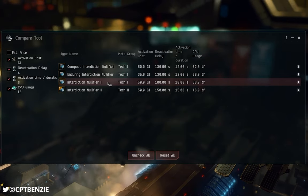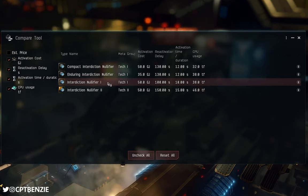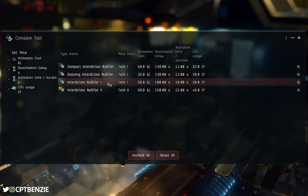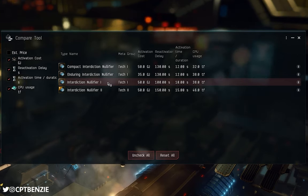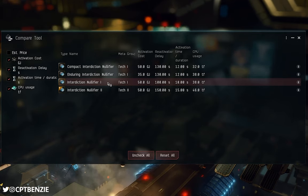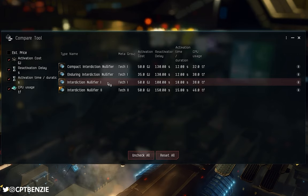The reason the Interdiction Nullifier I is the best option for ships like my Prowler is that while 10 seconds of duration sounds low, that reactivation delay is also the shortest at 100 seconds. This means if you warp out of an interdictor gate camp, you've only got 100 seconds to pass before you can risk jumping into another gate camp. The gate cloak lasts 60 seconds, so if you then jump through another gate and find yourself in another bubble, you may still be within that reactivation window. That short cooldown is what I really enjoy about the Interdiction Nullifier I.